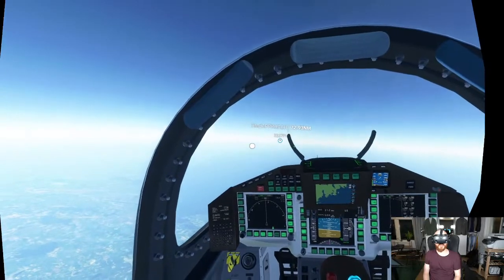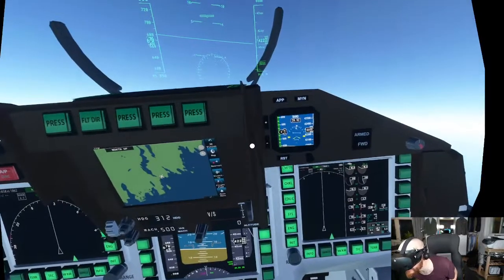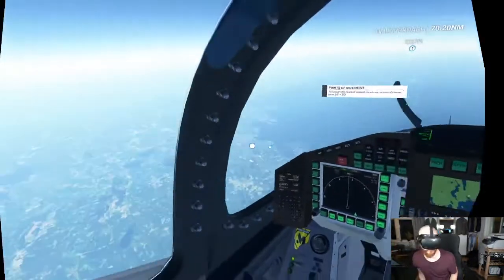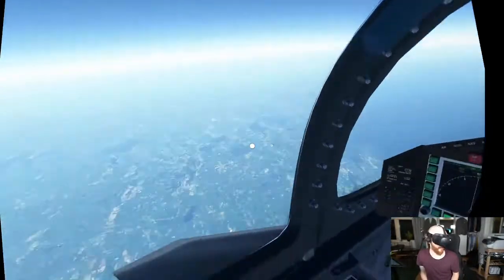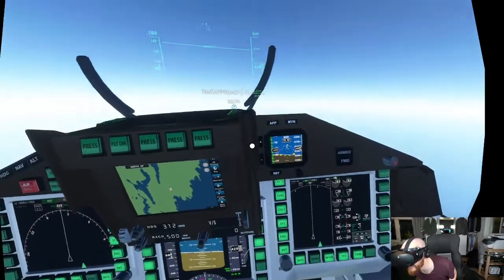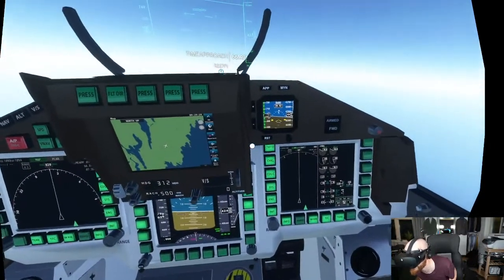It's a bit shaky. Where's the speedometer on this thing? Is it here? 600 knots. I'm going pretty fast, yes. I suppose that's 600 knots and altitude 42... Okay, so I'm already at 42,000 feet.